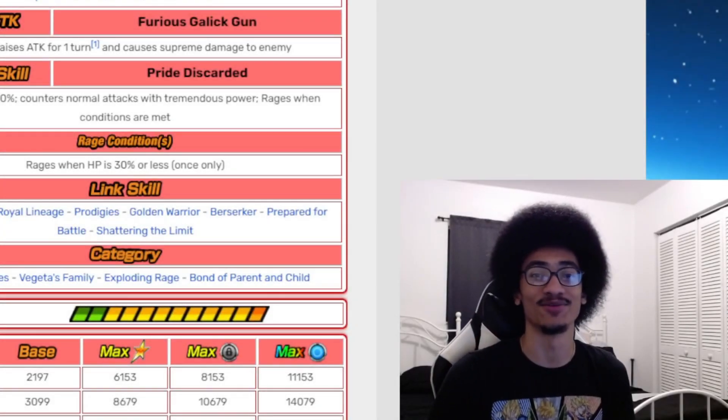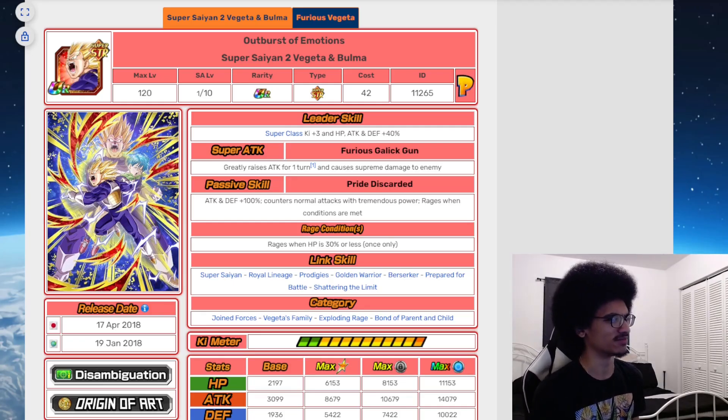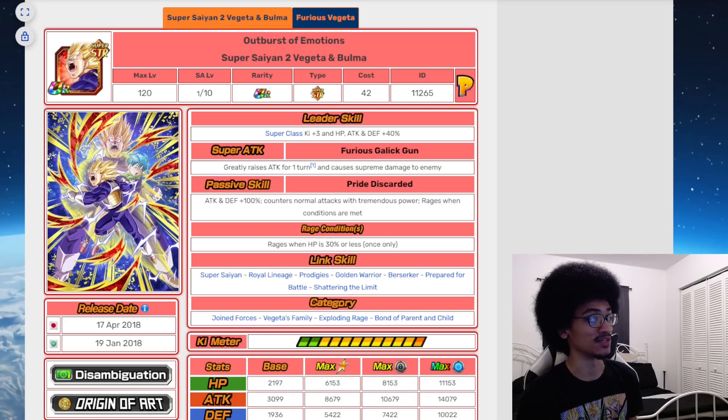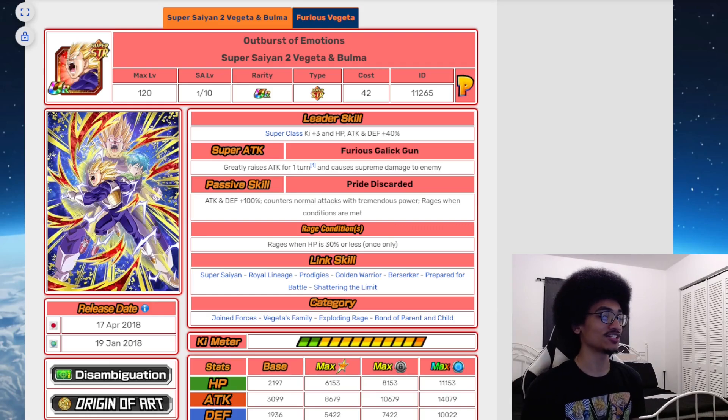What's going on guys, it's your boy Dev back with another one. Today we're going to talk about the Super Saiyan 2 Vegeta and Bulma card that came out as a global first banner unit. It came out January 19th of 2018 on global and April 17th of 2018 on JP. I do not remember this unit being global first, but hey, it was back in 2018 — everything's a little fuzzy for me now.